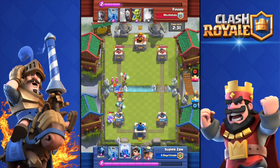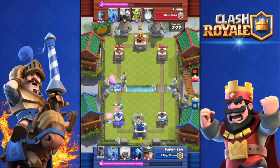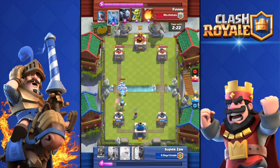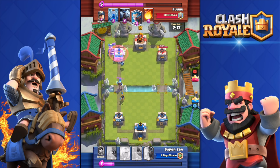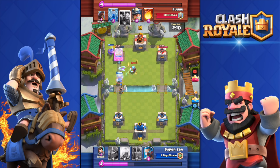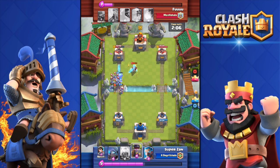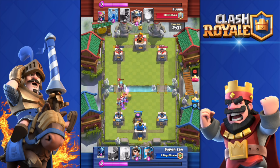The Legendary Arena is now Arena 9, and the Royal Arena remains Arena 7, which goes from 2000 to 2500 cups. The Frozen Peak starts from 2500 cups up to 3000 where the Legendary Arena begins. It's logical they added a new arena because the Royal Arena used to cover 2000 to 3000 cups — a 1000-cup range for one arena is pretty big.